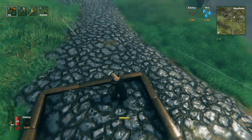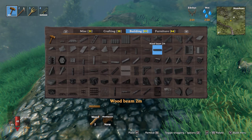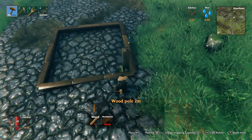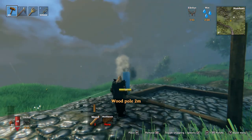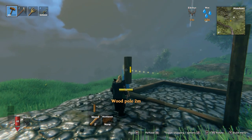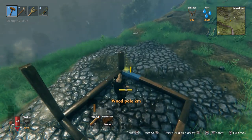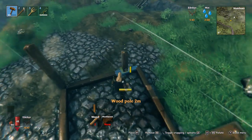So we've got the three by three. This will be the entrance. What we'll do is put wood poles two meters — one, two — put these two on the corners just to give it like two levels up. You might need to build wooden ladders so you can reach these. For the purpose of this video we're just using cheat mode because it saves time.